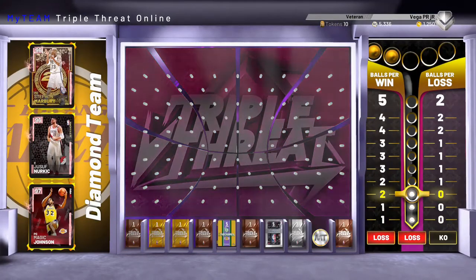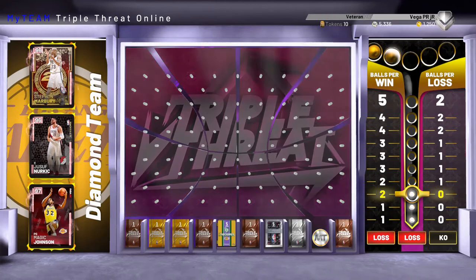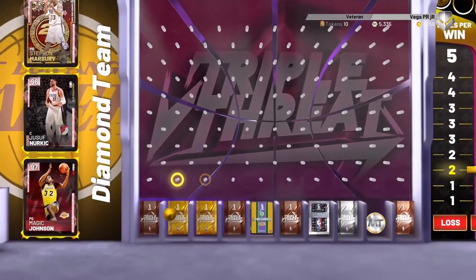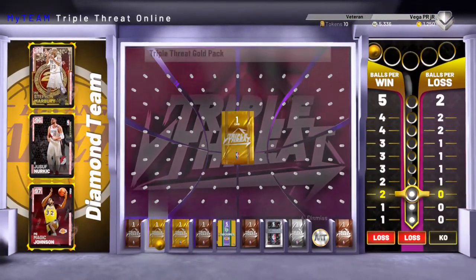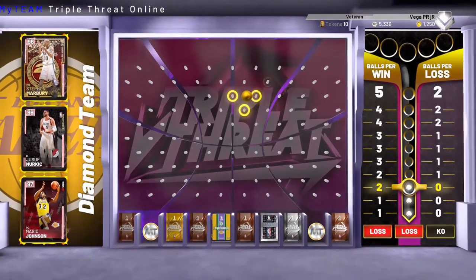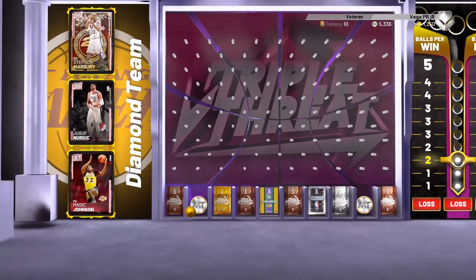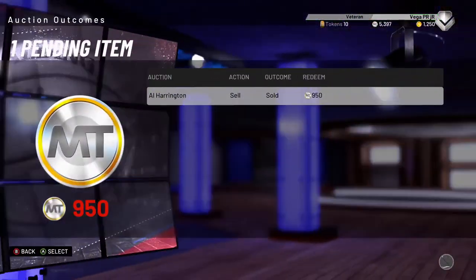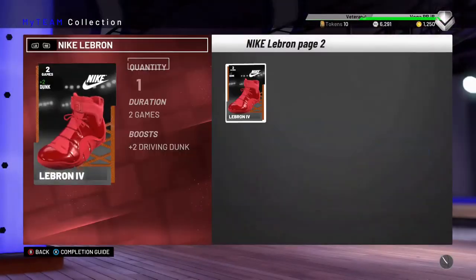Let's drop these balls real quick — oh, a Lakers pack! The board has been extra ridiculous lately, I've been dropping it where I'm supposed to. I'm gonna drop it here, hopefully we get the throwback pack — and of course not. Same spot twice. Anyways guys, I hope you enjoyed this video. Leave a like, subscribe — I would love to do the diamond team. See you guys in the next video.